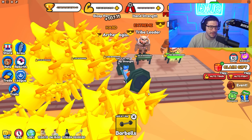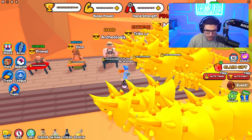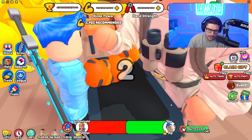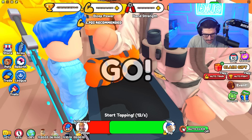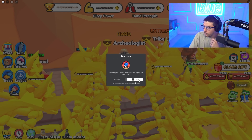The tribe leader is gonna be kind of tough — I don't think I can beat him yet, and the mammoth is out of my range still. But I can beat this archaeologist — look at this guy, he thinks he's smart and strong and cool. Wait — double fighting strength? They added some new game passes.